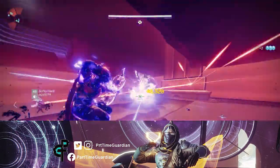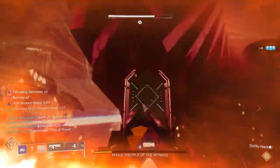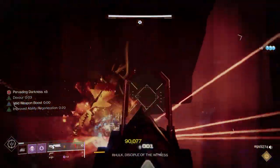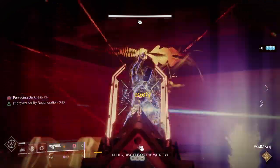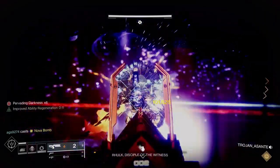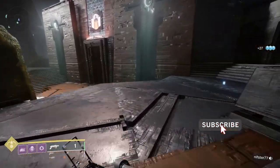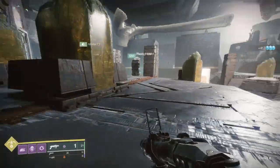If you're new to Vow of the Disciple or been playing it for a while but are stuck on some of the finer points, and some of the guides out there are a little outdated, this guide is going to help you understand how to do the raid based on lots of Sherpa runs and throughs. It's going to be updated, get to the point, and tell you exactly what you need to do to be successful with any group. The first real encounter is the acquisition encounter, and many of the things you'll learn here you'll need throughout the raid.